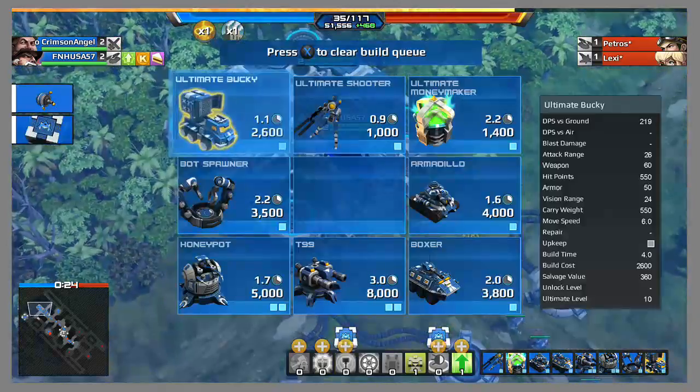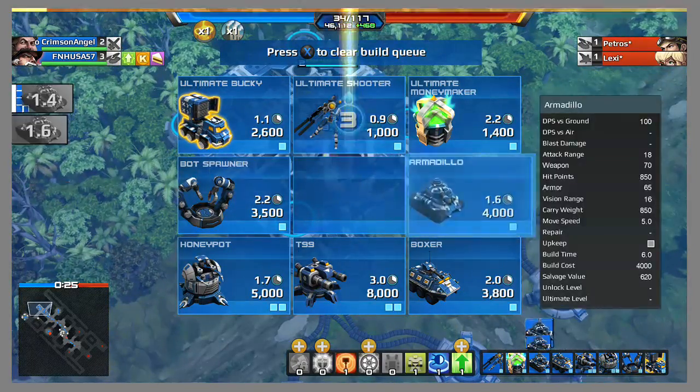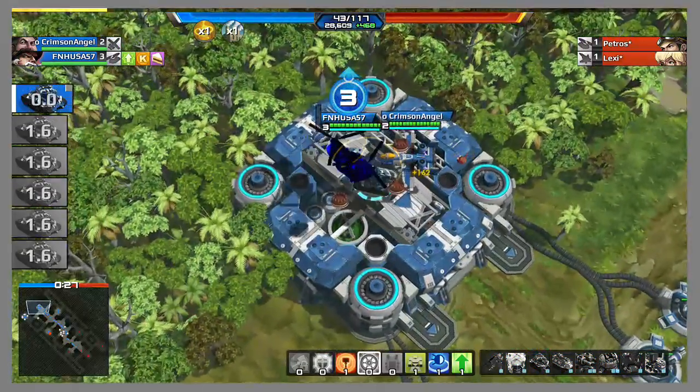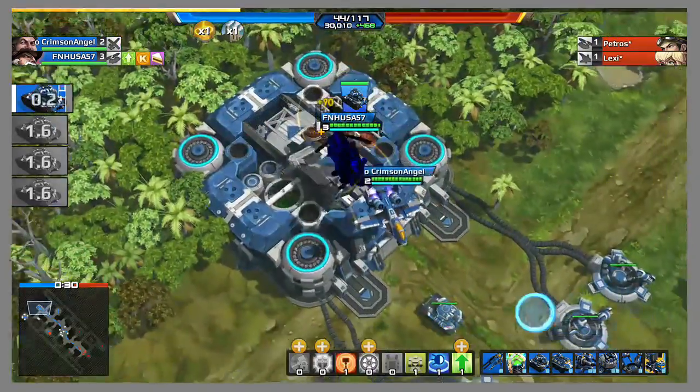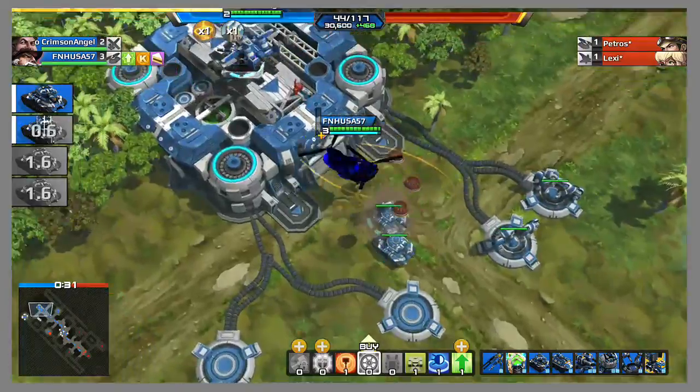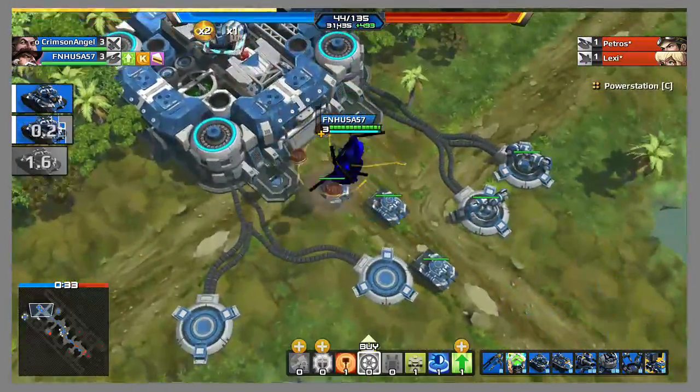If you're playing with the Paladin, you want to get to level two, buy a Guardian, and buy the Offensive Ore. Then if you want, you can build some armor or other units.